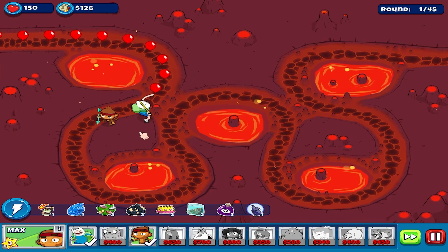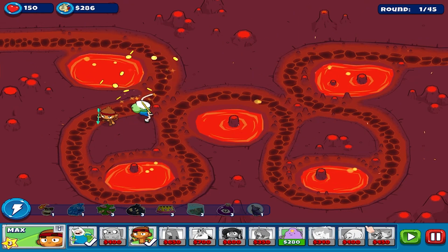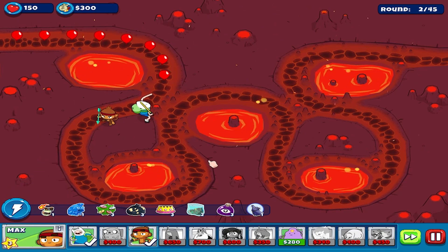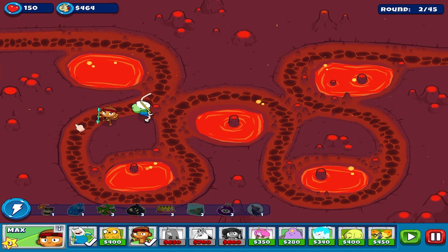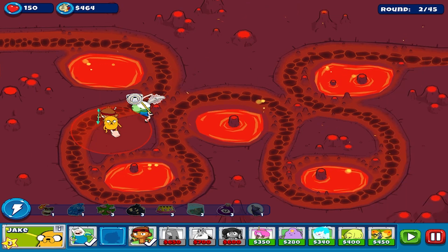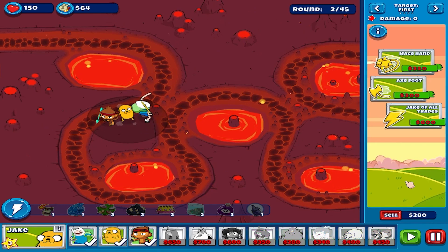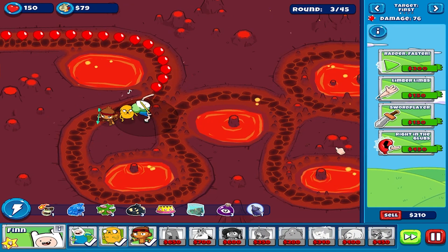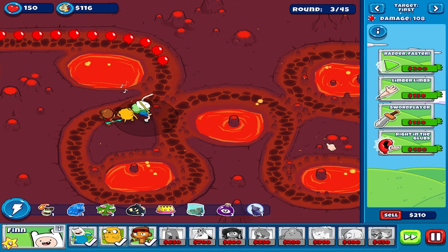I'm really careful about my placements because I want to place some other character in between - maybe another character or an ally. Let's squeeze up this space around the lava pools. Let's place Jake - yes, we should be placing Jake here. On hard difficulty, there will be more layers of balloons and shielded balloons.